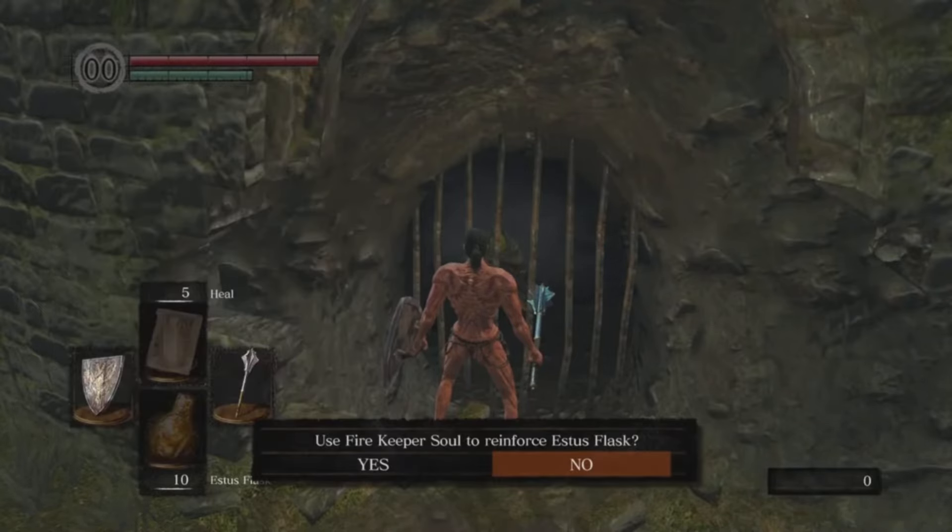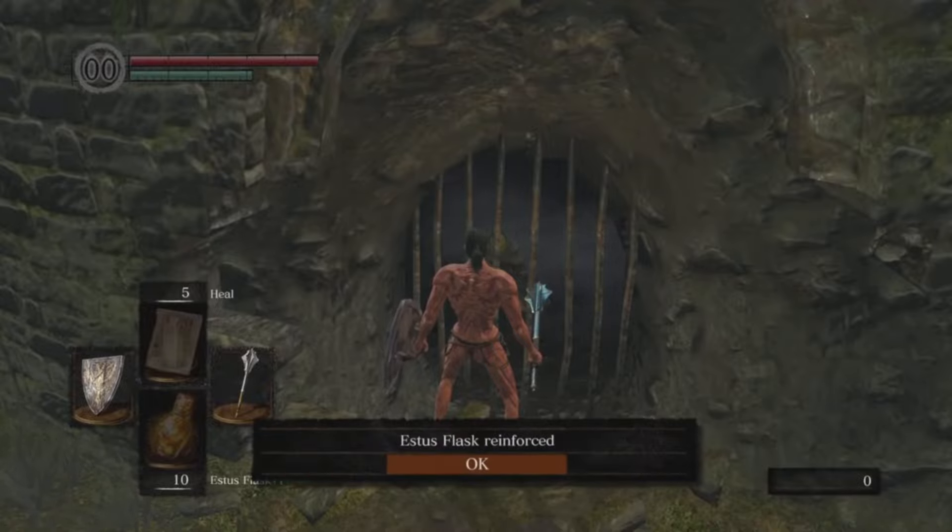Take that Firekeeper Soul and give it to the Firekeeper near Firelink Shrine, and she's going to upgrade your Estus Flask.